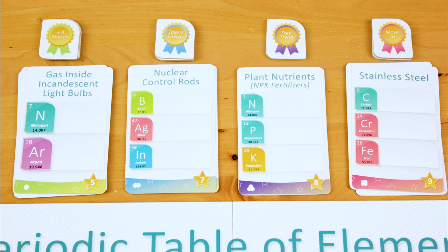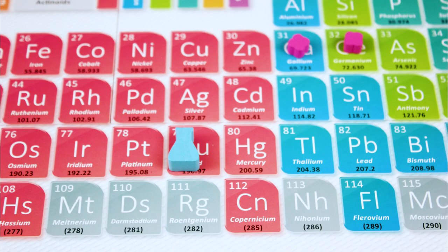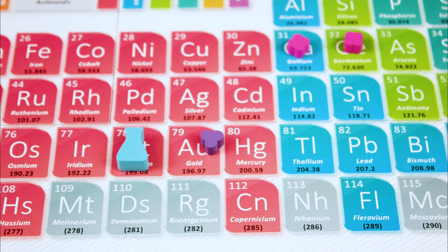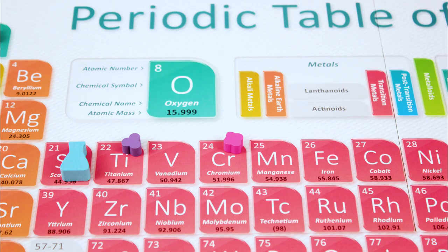Then the next card gets flipped over, and you move the markers around so they're on those new elements. If you start your turn and your flask is now on an element with a marker, you don't automatically get to research that element — you have to move your flask off the element and come back to it to research it, so you'll need to activate at least two more trends to loop back. If you land on an element with more than one marker on it, you have to pick one goal card to place your cube on. And you can't do drive-by research! Researching elements only happens at the end of your movement, so you can't research titanium on your way to researching chromium in a single movement. Since you can spend multiple energy tokens on your turn to move your flask, it's possible to research multiple elements in a single turn — not in a single move, but on a single turn.